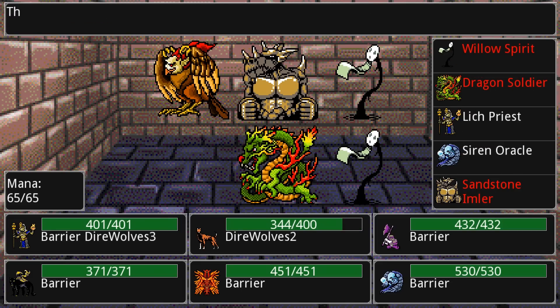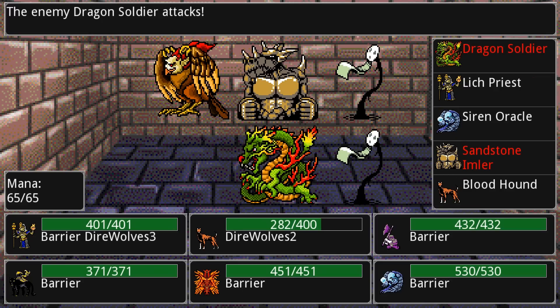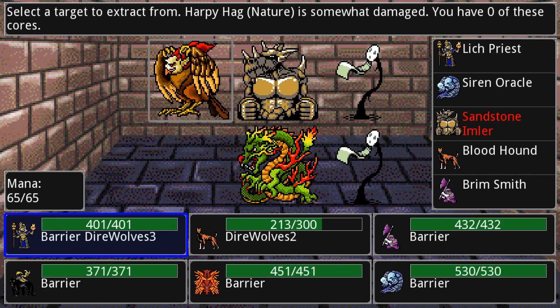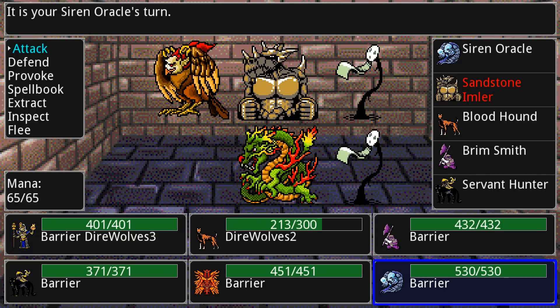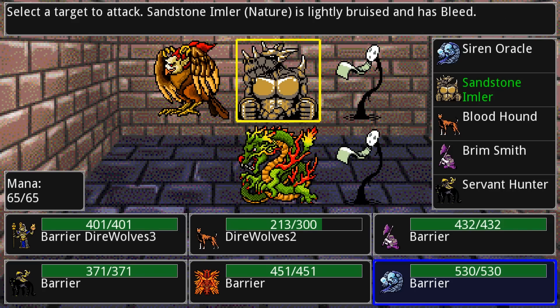The enemies are going to start attacking us now. That dragon soldier has the unfortunate effect of temporarily reducing the maximum health of whatever it hits. It is somewhat damaged — I can try to extract. I got two — I have a small chance to get two because of a skill I have. You can only extract from any single enemy once per battle, so there's no reason for me to extract from anything else since I already have at least three cores of every other creature in this fight.